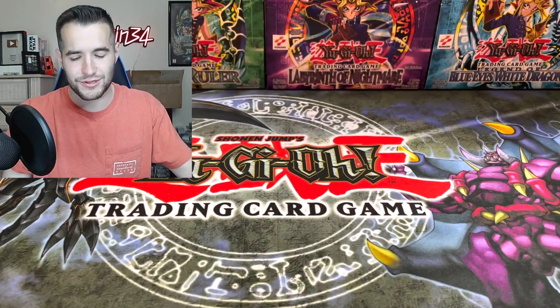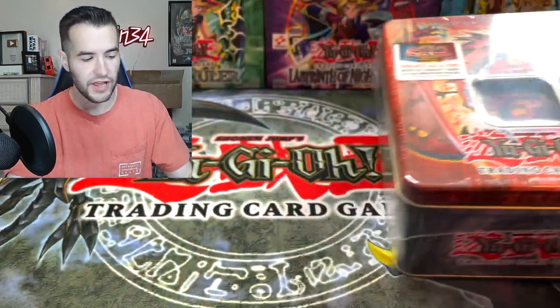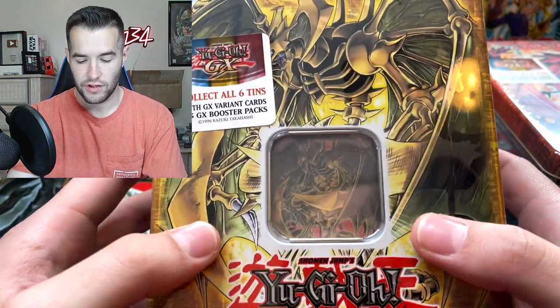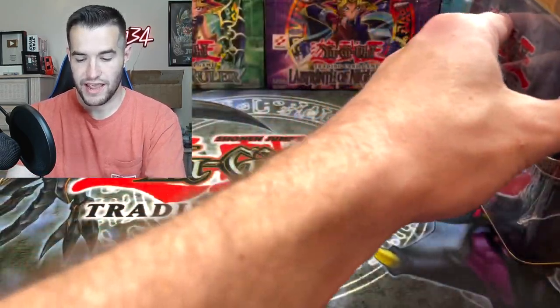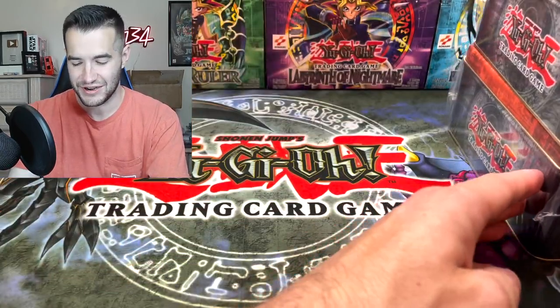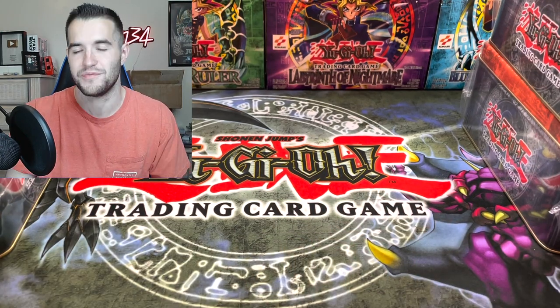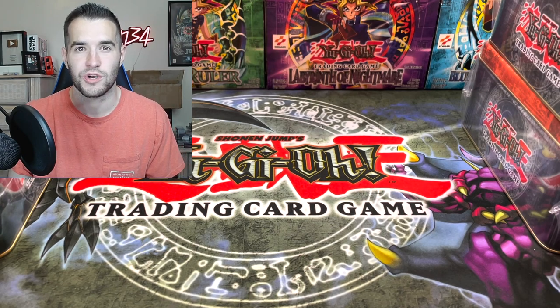Then we have the next three. We have Uria, Lord of Searing Flames. We have Hamon, Lord of Striking Thunder. And finally, we have Raviel, Lord of Phantasm. So all of the Sacred Beasts are in tins, which is so cool. Could you imagine if the God Cards had a tin back in the day? It would have been insane. These are really awesome tins — I can't wait to open them.